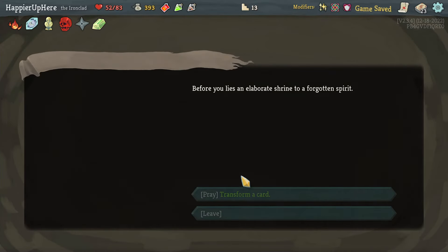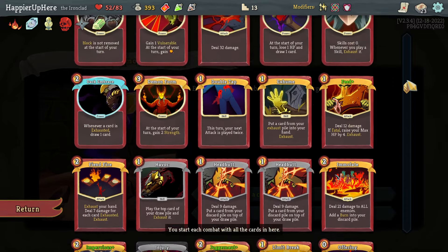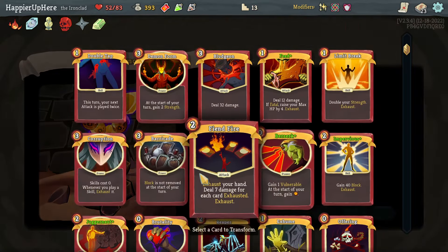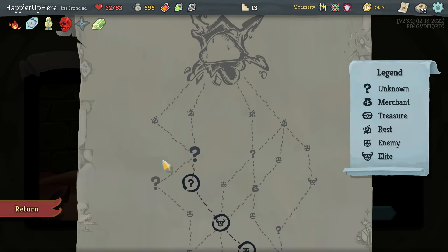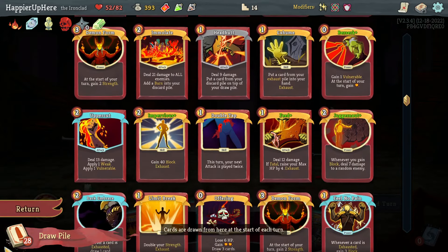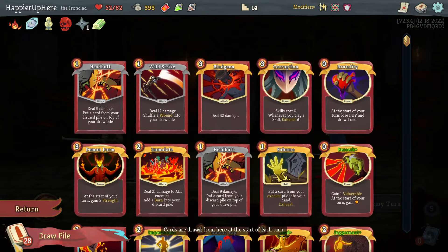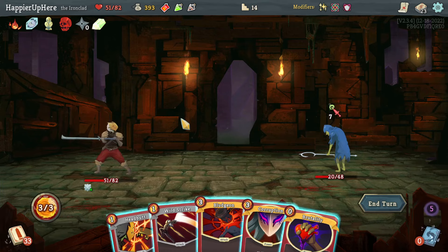Let's take another Headbutt. Sort A to Z and hopefully get a lot of good duplicates, including curses ideally. At the transform event, there's honestly nothing I want to transform here. Maybe Demon Form — although that could let me get Overkill — so maybe Reaper. I'll transform the Reaper mostly because I want to trigger Red Skull and don't think I'll need to heal as often. Shockwave seems like a worthy trade. Slaver fight — Feed is coming up but not very soon.